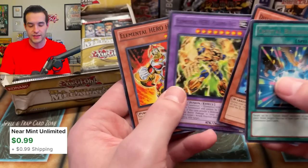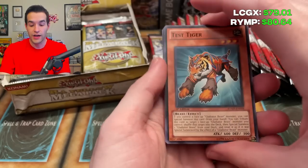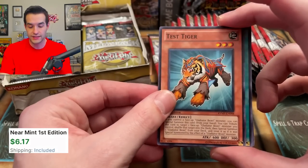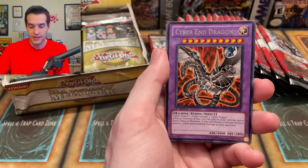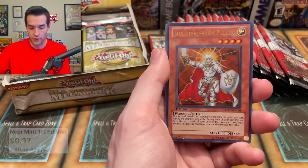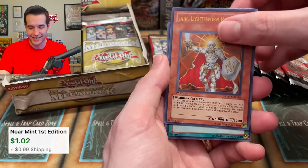Blade Master, Plasma — some of these Elemental Hero commons are worth a randomly large amount of money, so that could be one of them. Raw Yellow Megapack, it's your time to shine. A lot of packs to go. Test Tiger — here's one of the big ones, I think this is like a $5 card, so that's like the best common in the set. We've got a Fusion Recovery, Hero Mask, Cyber End Dragon alternate art. We got Jain, Lightsworn Paladin — didn't we pull one of these in the other set just a second ago?